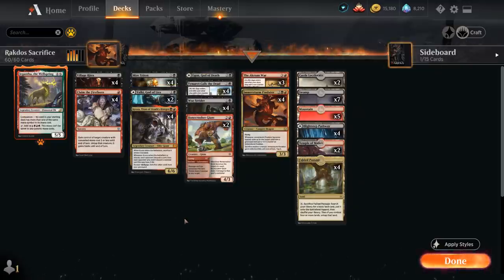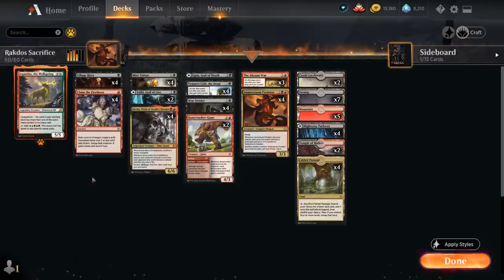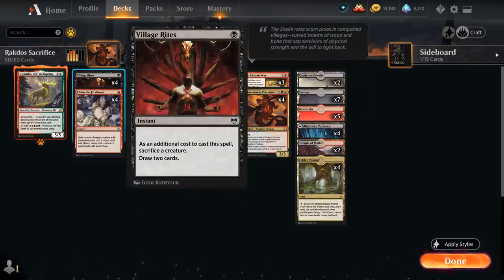Taking a look at the rest of the deck, we've got some of the usual suspects in a Black Rat Sacrifice shell with Claim the Firstborn — a very cheap sorcery to gain control of an opposing creature with converted mana cost 3 or less. We can untap it and it gains haste until end of turn, so we can sneak in an attack and then still sacrifice it to one of our various sacrifice effects. One of those is Village Rite, a 1-mana instant where as an additional cost to cast it, we sacrifice a creature to draw 2 cards, which pairs perfectly with our various Act of Treason effects.